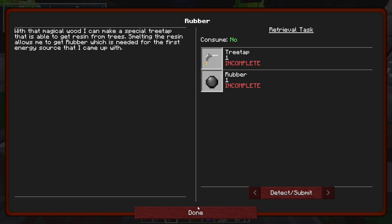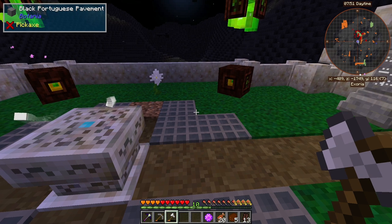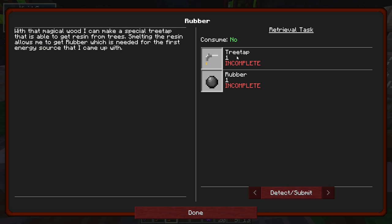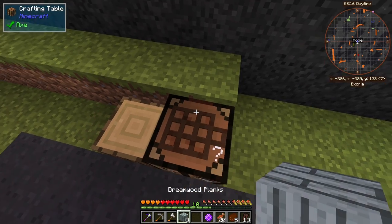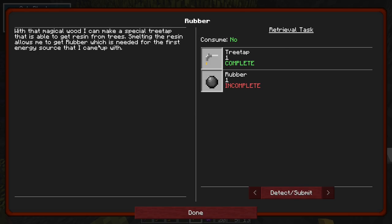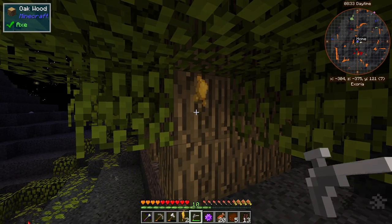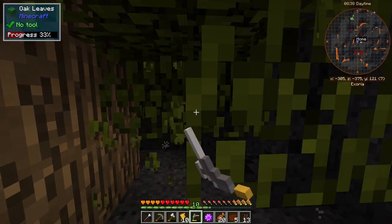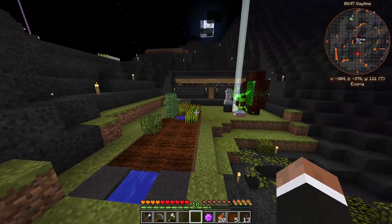With that magical dream wood I can make a special tree tap that's able to get resin from trees. Smelting the resin allows me to get rubber — a 3-tap. You don't have to do this on the chopping block, which I appreciate. I think it was like this — 3-tap. Is it any tree? Smelting the resin — I guess it's any tree. We only get resin; I guess we smelt that. That was easy — I thought it would take longer.